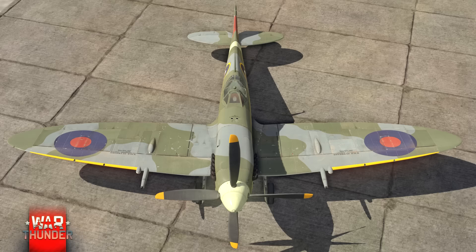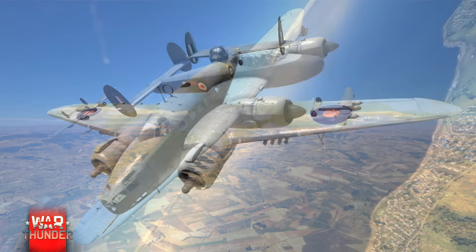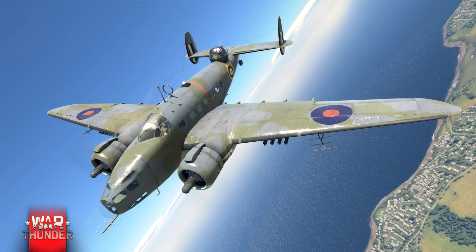Pour les avions britanniques, le modèle du Spitfire Mark 9 a été mis à jour — il y a un tout nouveau modèle. On a deux nouveaux avions sans devblog au moment où je fais la vidéo. Le Brigand B1 — on peut remarquer qu'il emporte soit des roquettes, soit des bombes — ce serait peut-être un chasseur lourd ou un bombardier. Le Hudson Mark V ressemble vraiment à un bombardier — on peut voir une tourelle de défense à l'arrière. Il ne faut pas oublier de préciser que le Hudson Mark V sera un avion premium.